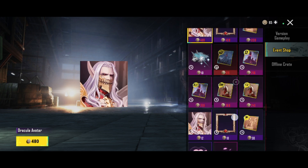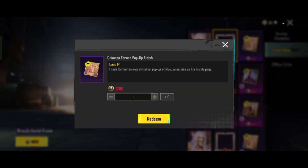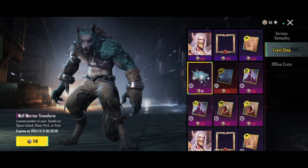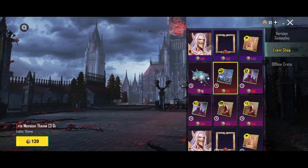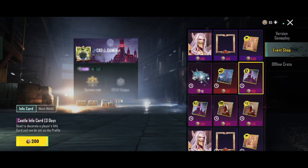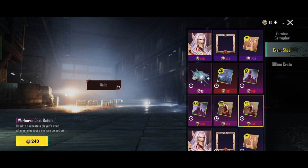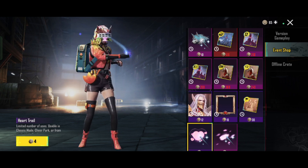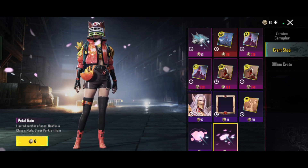The update has totally changed and added the frame, theme, lobby effect, name card, and plaque card. There are a lot of events — based on those events, if you change some of them, you can get a token and get ready to go to the event shop.